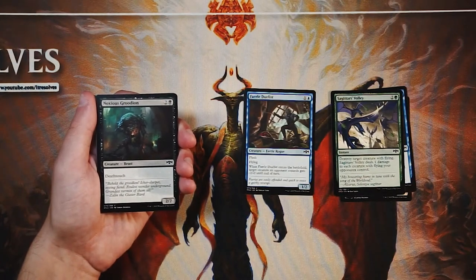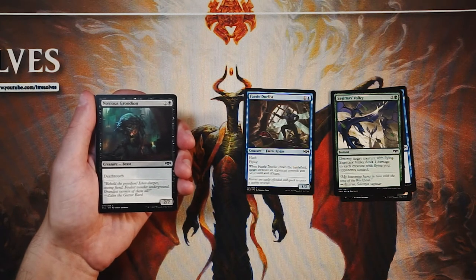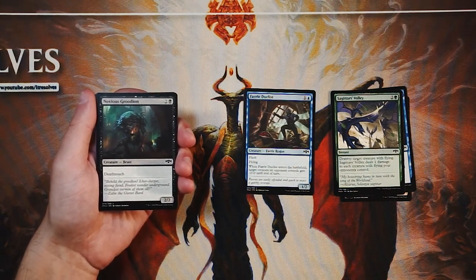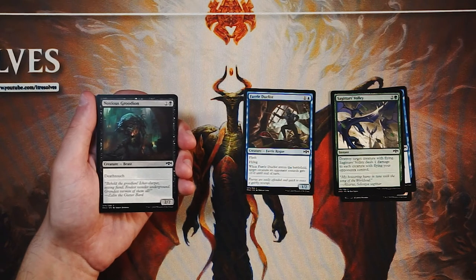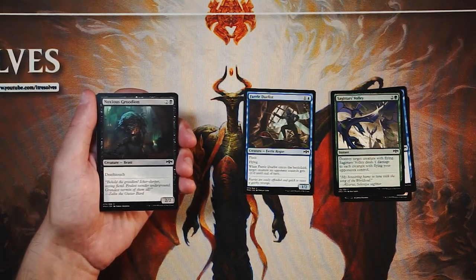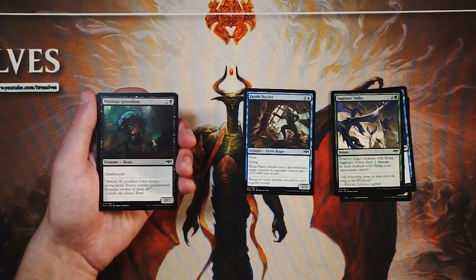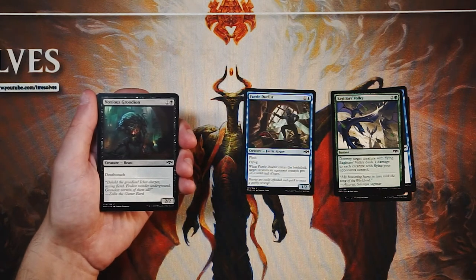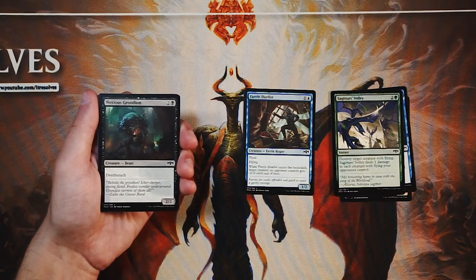Noxious Groodion is a 2/2 for two and a black with deathtouch — pretty straightforward. Deathtouch is very, very good in limited because it's really difficult to play around unless you have a removal spell. Even then it doesn't feel great to use a burn spell on a 2/2. It's going to answer something unless you can deal with it first — it demands a removal spell or some kind of trade, and generally that falls in your favor. That said, this is not a high priority pick. It is just a 2/2 and for three mana that's not amazing. The deathtouch is fine, but it's not forwarding your game plan so much as stalling the opponent. It's a playable three drop, but I don't think it's one I'd pick up early in the draft.